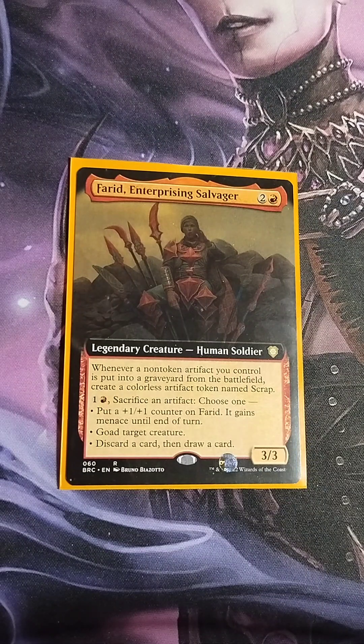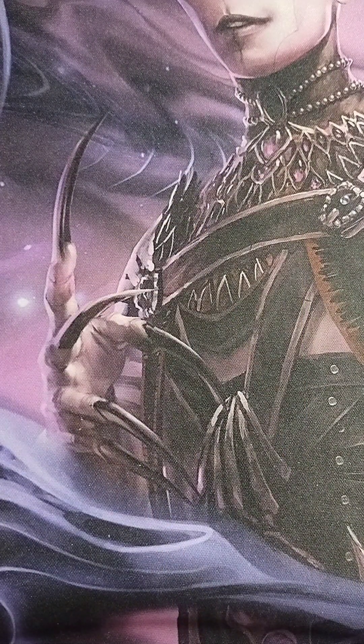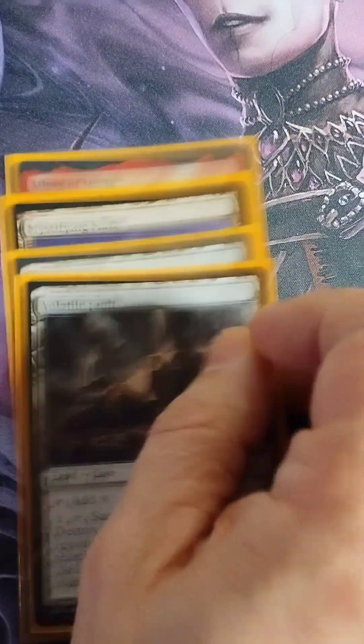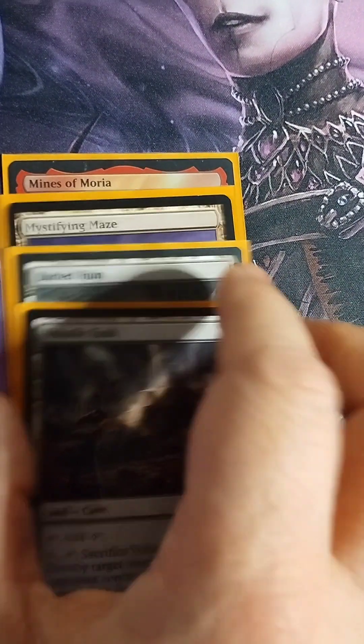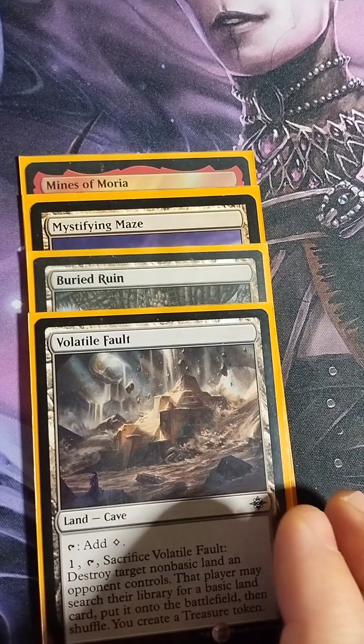I decided to go with the goad theme with this deck. Normally you would see goad in a Rakdos deck, but I decided to try this with mono red. I've playtested it a few times and had some success with it. Let's start out with the lands — I'm running 26 basic Mountains and only four uncommon lands: Mines of Moria, Mystifying Maze, Buried Ruin, and Volatile Fault.